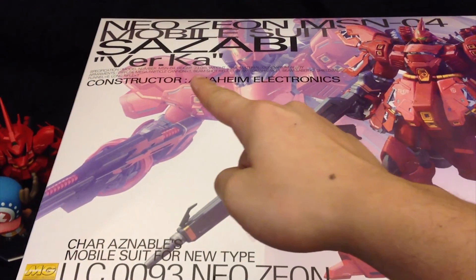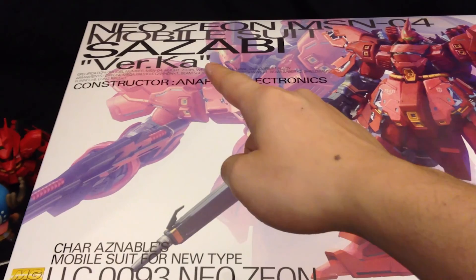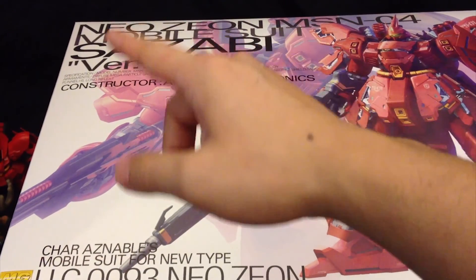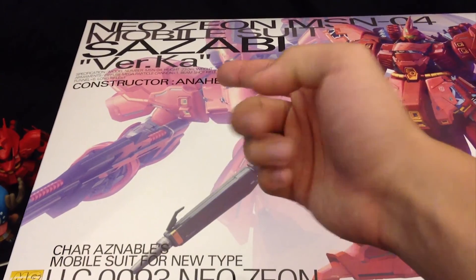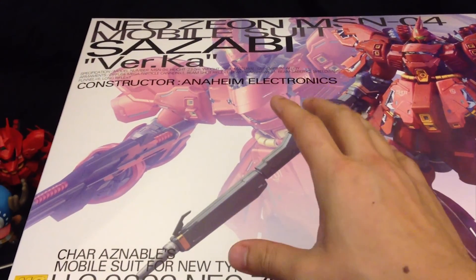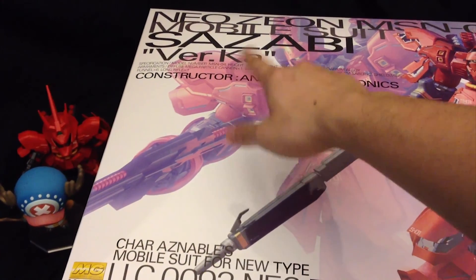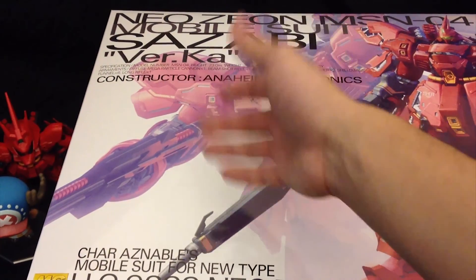Up top we see incredibly massive lettering: Neo Zeon MSN-04, Mobile Suit Sazabi Ver. Ka. Of course, there are some differences in terms of the design because Katoki has gone and remodeled and redesigned a whole bunch. This was made by Anaheim Electronics and the rest of the specifications are listed there.